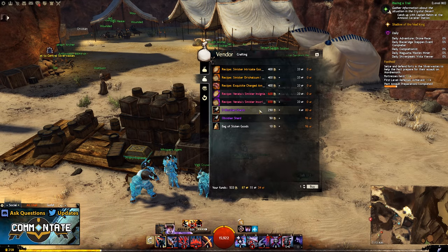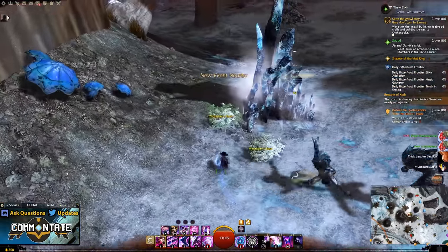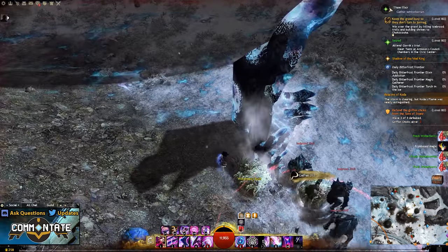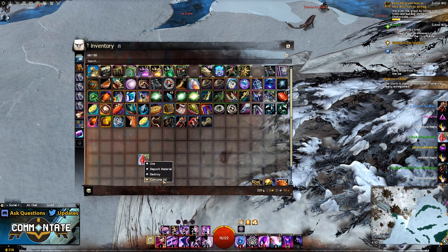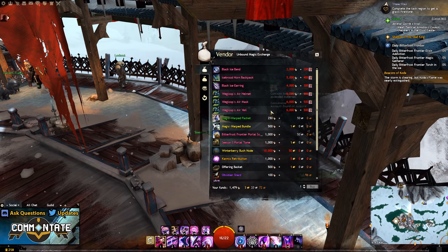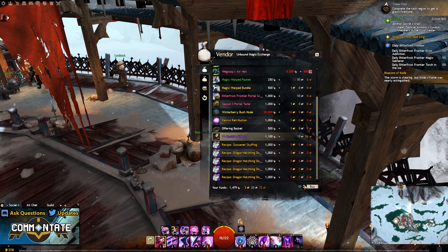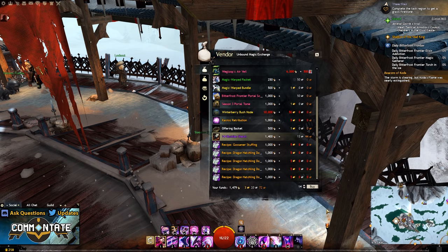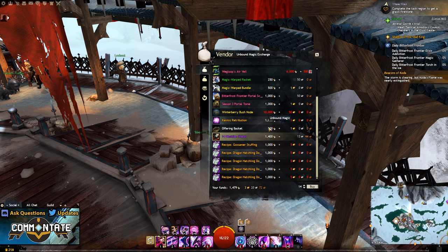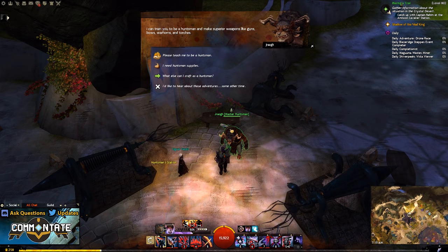Obsidian shards can be obtained in a wide variety of ways, but I think the best method — outside of picking some up in the Silverwastes — would be to go to the Bitterfrost Frontier Living World Season 3 map. Here you can harvest winter berries that give you unbound magic. You can also consume the winter berries for even more unbound magic, and once you're done you can return to the unbound magic vendor and for a little gold and 100 unbound magic you can start buying obsidian shards. It's character bound so you can keep switching characters and farming. I've done a video on this farm as well — check the description.